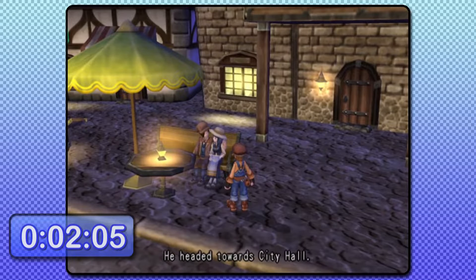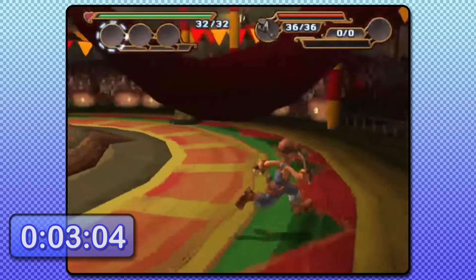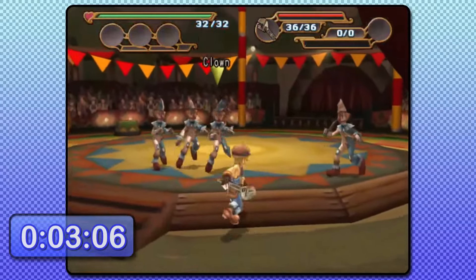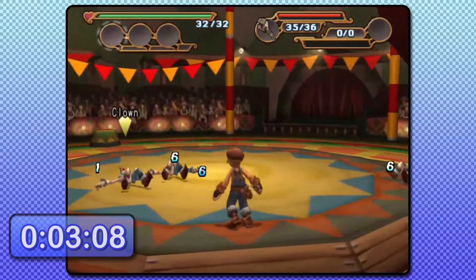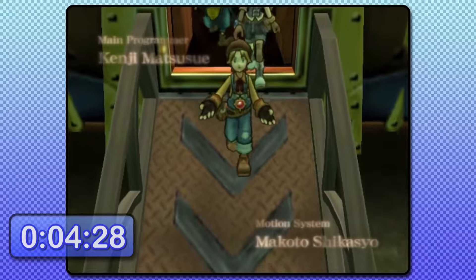Next, we're in control of Max and progress with the story normally, talking to all the required NPCs and then getting into the scripted fight which starts off with Max running into the side, running back, and doing two charge attacks to hopefully take out all the clowns. A few cutscenes and an unskippable opening song later, it's now time for the dungeon crawling.